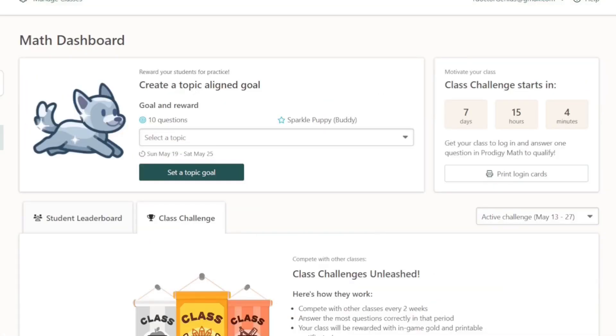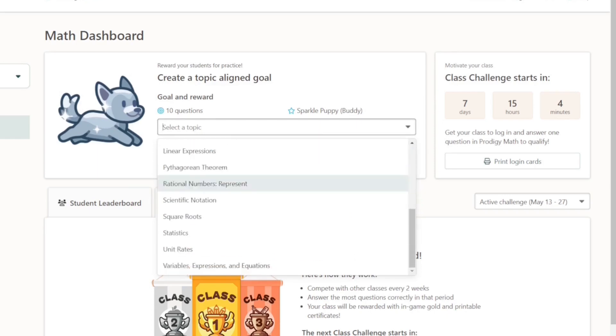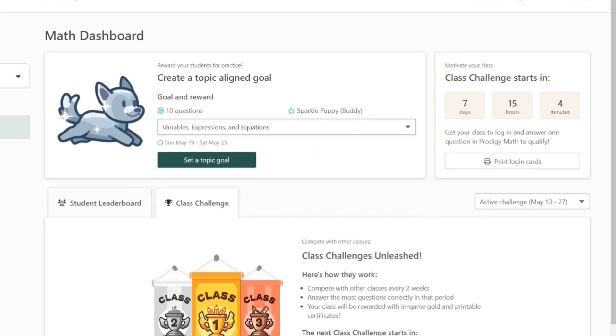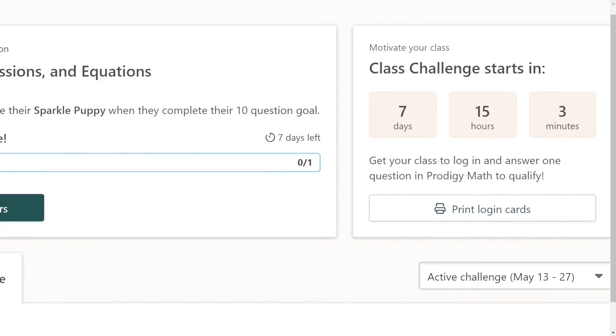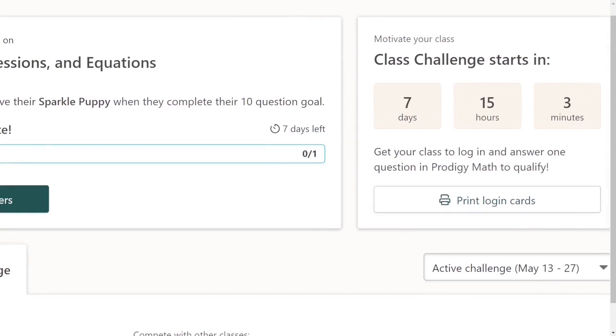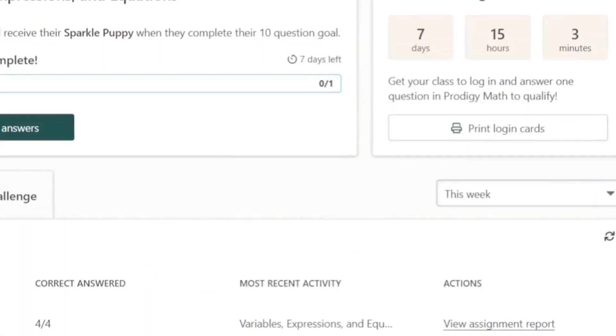Once you're logged in, you can see in your math dashboard it says 'create a topic aligned goal.' On the left side it shows the sparkly puppy with a little smug smile while prancing around. It says 'reward your students for practice.' You can set 10 goals, set a question, and give them a reward. Our entire class of one student has been assigned the goal, with only seven days, 15 hours, and three minutes left.